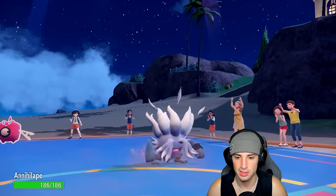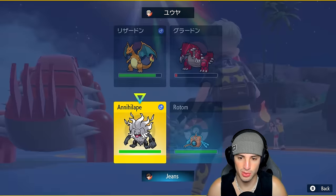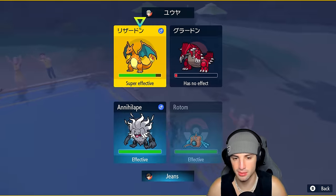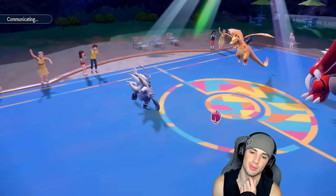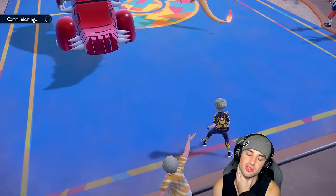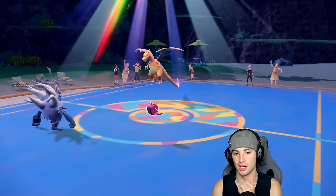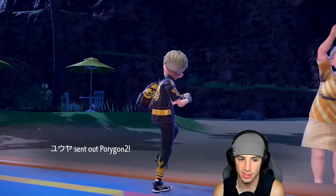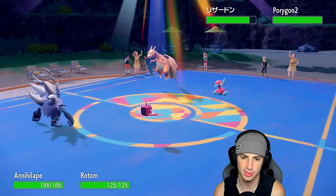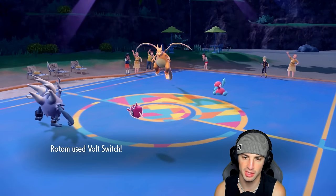We have to attack with Solar Power active — protecting doesn't help. I feel Air Cutter's coming so I Protect with Annihilape and go Volt Switch with Rotom. Rotom does decent chunk damage. I really wanted Whimsicott for one more turn to Moonblast the Groudon slot. The opponent swaps into Porygon-2 which I don't mind — it'll Download and get an attack boost. Annihilape protects expecting Air Cutter, then I go Volt Switch bringing Porygon-2 down to red.